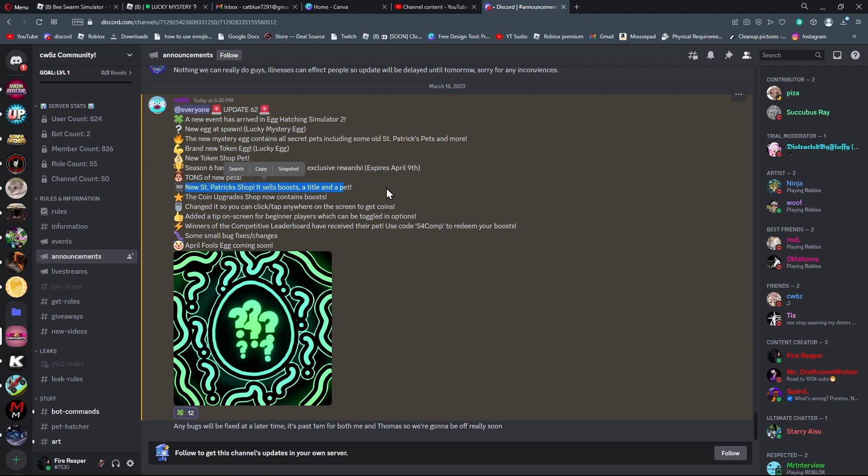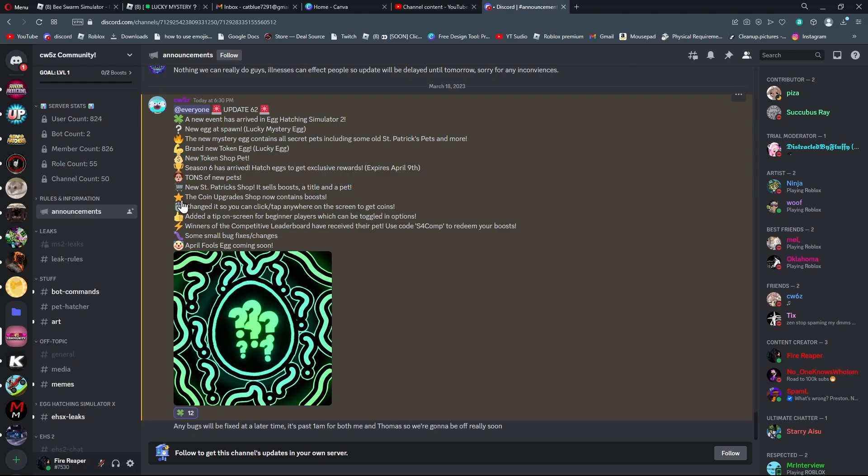New St. Patrick's shop — sells boosts, a title, and a pet. The coin upgrades shop now contains boosts. They changed it so you can click or tap anywhere on the screen to get coins — that's good. Added a tip on screen for beginner players which can be toggled in options. Use the code s4comp to redeem boosts.